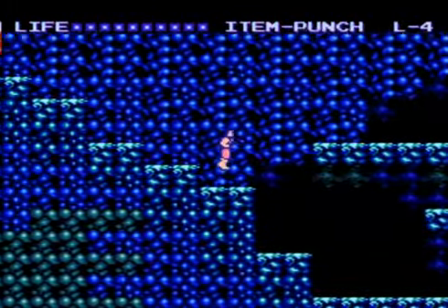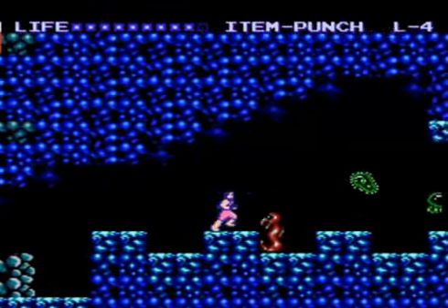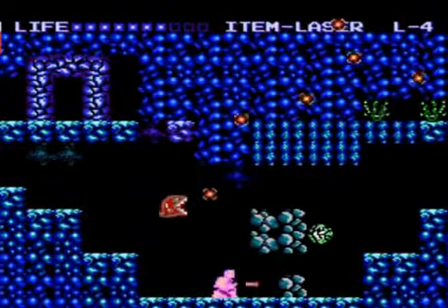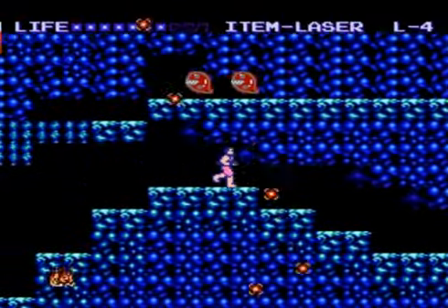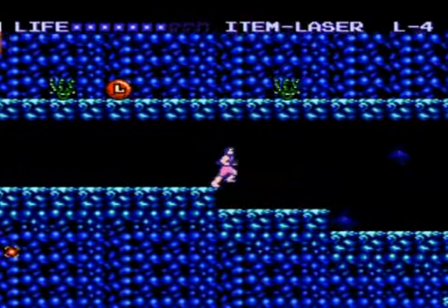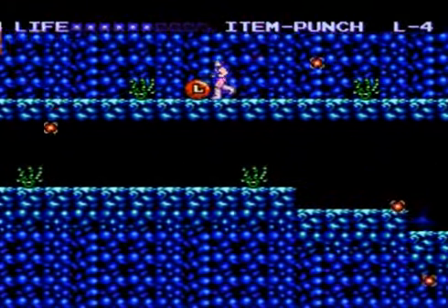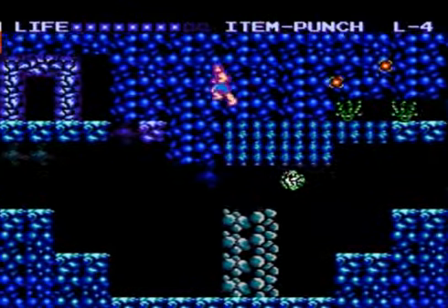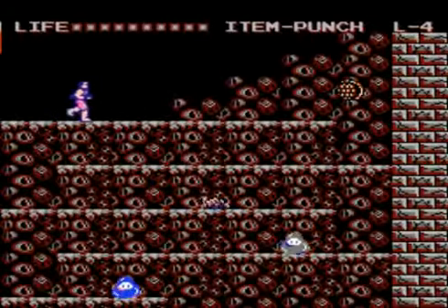All of the levels consist of the same thing: you go from the beginning and try to get to the door at the end. Some of the levels have multiple doors, thus the branching paths. No matter what weapon you pick up during the level — the laser, the grenade, the machine gun — you lose that weapon as soon as the level's over. But the good thing is, you regain all your health. Even if I intentionally try to kill myself, I usually still beat the level with health left, because the levels are short, the enemies aren't too hard, and my health completely refills every single level.